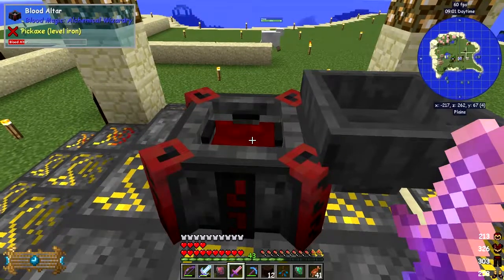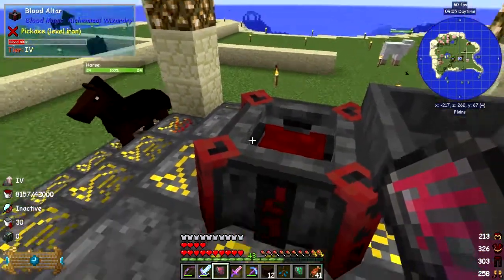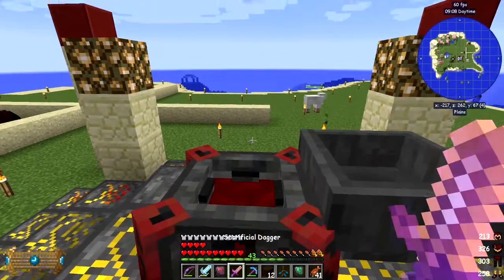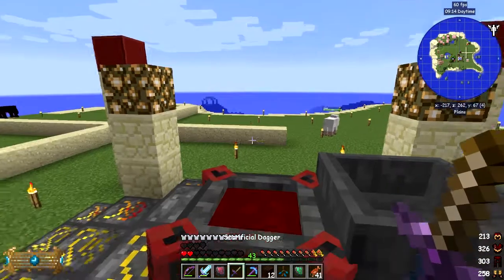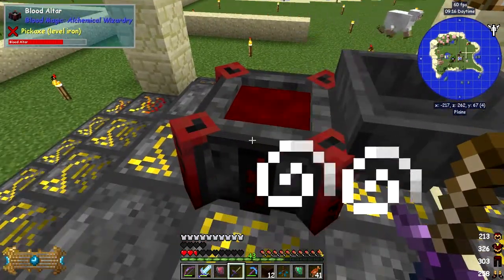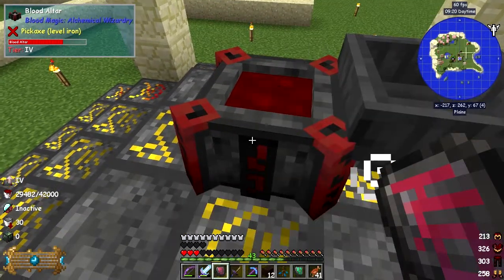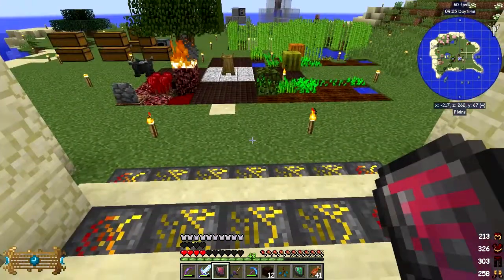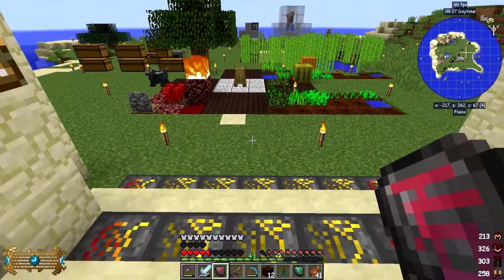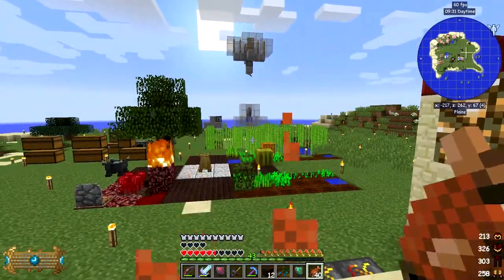We've got 18,500 LP in here now. Let's right-click to self-sacrifice - of course with the extra two hearts that takes me right down. We've now got 29,400 LP, so that went up by about 2,200. The next level - I better eat as well because I need to keep my health up when doing this.